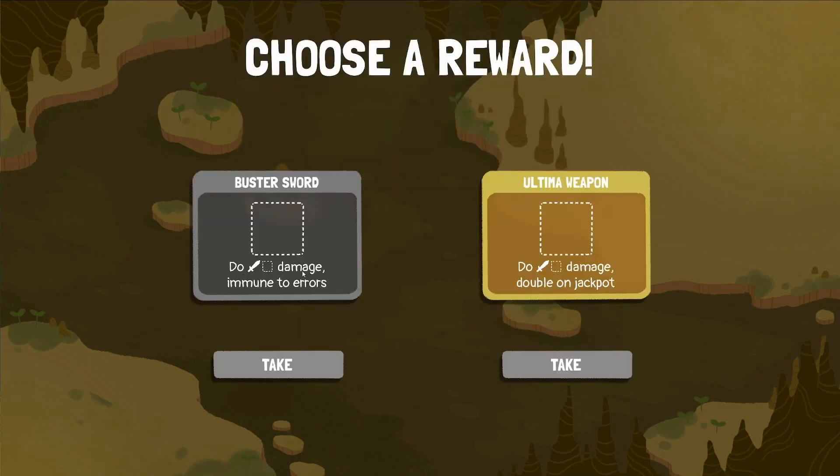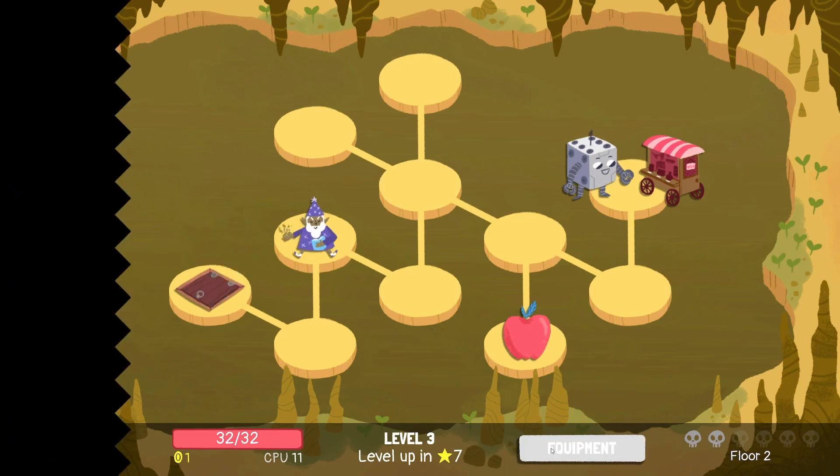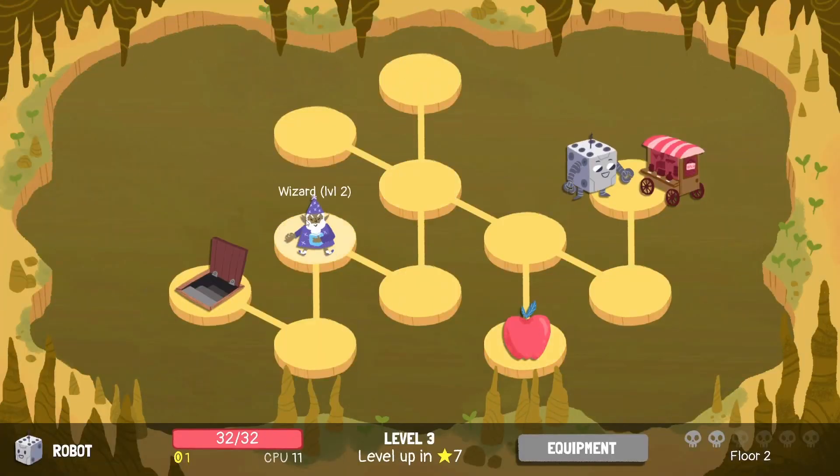We got a buster sword - do damage, immune to arrows, do damage on jackpots. I'm gonna go the buster sword route this time - last time we went with the ultimate weapon. Let's check out the equipment. There's a spanner - combine dice, no. Short circuit - roll any four dice to activate. Bomb blade - max five, do one damage, get a new dice value plus one, so it'll be a six. Not sure what this does but I'm very curious so I'm gonna buy it.